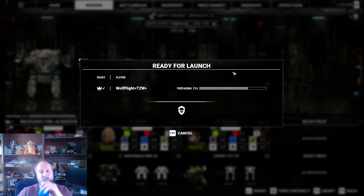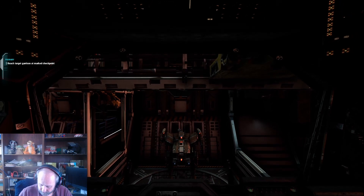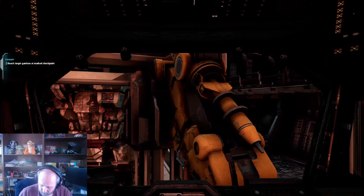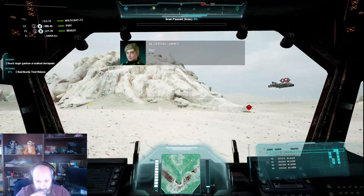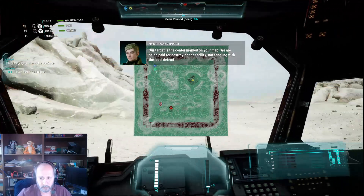That was a pretty good start to Episode 8. I'm trying to note here before I upload to YouTube. Prepare for metal leg departure. Hangar doors open. Reactor online, sensor online, weapons online. All systems nominal. Secondary objective acquired — deep hideout. Our target is the center marked on your map. We are being paid for destroying the facility. For a little bit the thieves will go — neutralize them if you have to.